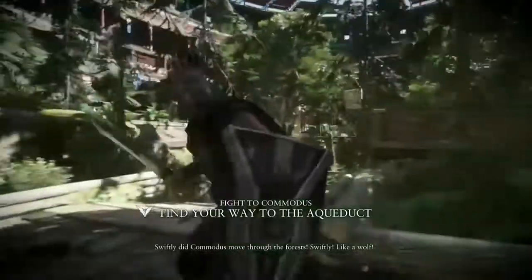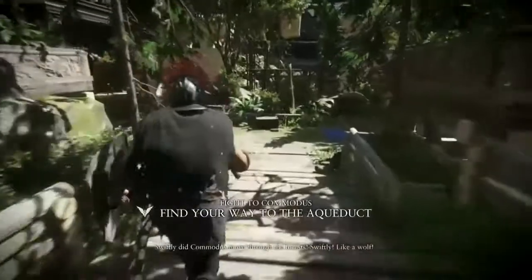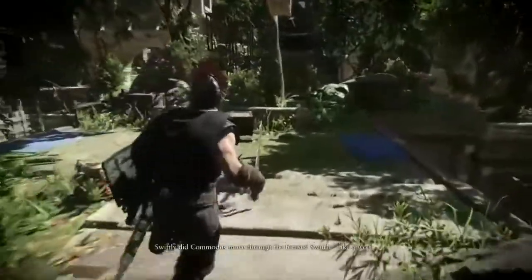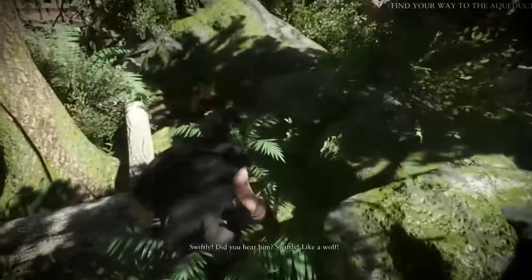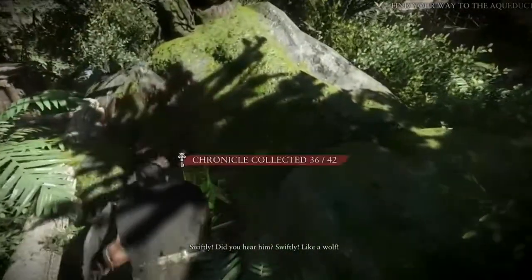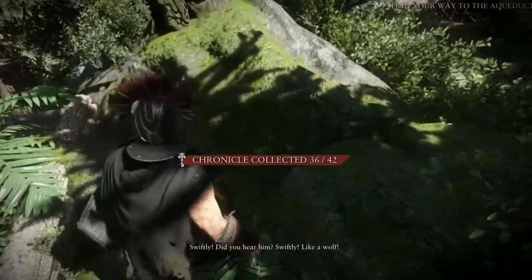Now the scenery will change and you're going to want to head straight — instead of dropping down, which is where you go to finish the level — head over and behind there for the final chronicle and last collectible. Hope this helps and check back for the next chapter.